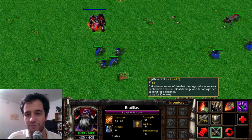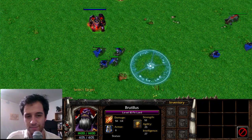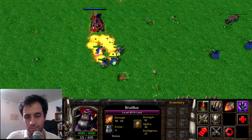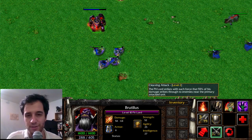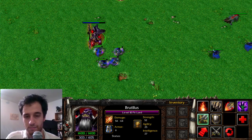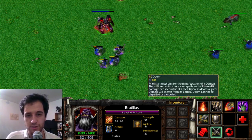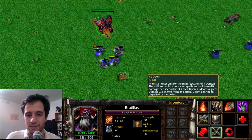The Pit Lord's Reign of Fire throws fireballs from the sky and is very similar to Underlord's Fire Reign as well. Cleaving attack allows the Pit Lord to hit multiple units at once. This was transformed into Greater Cleave and given to Sven. Doom kept its name in Dota 2. When targeted on a unit, it silences them and deals damage over time.